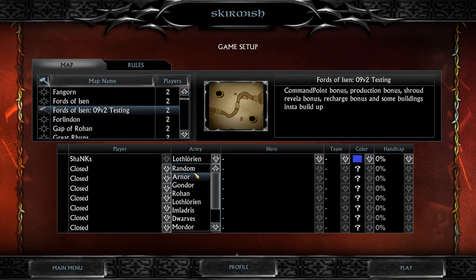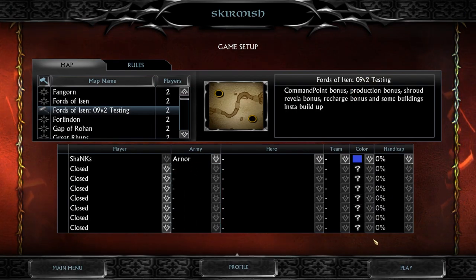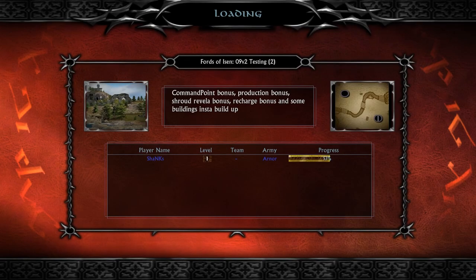Let's go on skirmish and choose the faction Arnor first. We're gonna work our way up from the top to the bottom, and we're also going to be using the Force of Isengard testing map. The good thing about this map is that we have the chance to pick up every single power point right from the beginning of the game, so we don't have to fight to get them — perfect for showcasing.